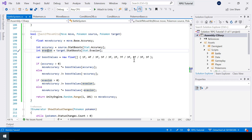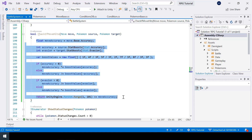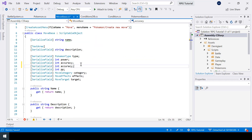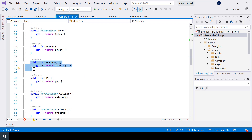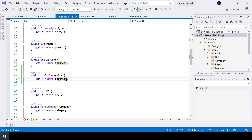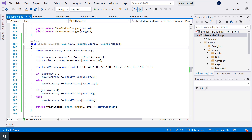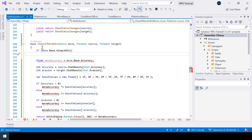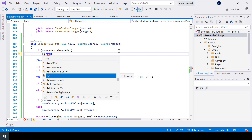There are some moves that never miss, so for those we don't need to check all of this — we just return true. Inside the MoveBase class, below accuracy, I'll add a boolean field called AlwaysHits and also create a property for it. Inside CheckIfMoveHits, if AlwaysHits is true we return true immediately without checking anything else.